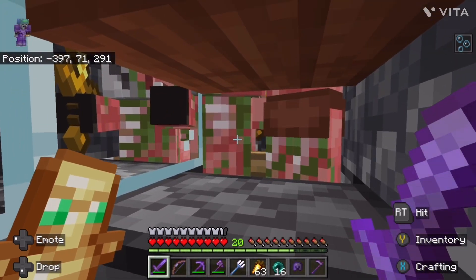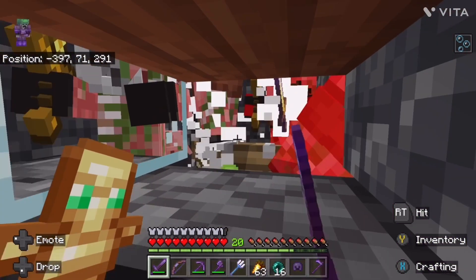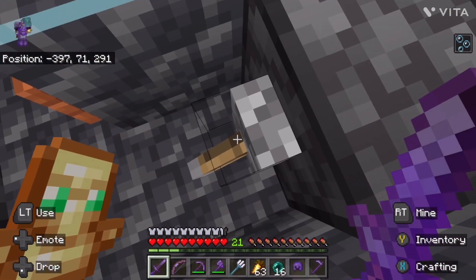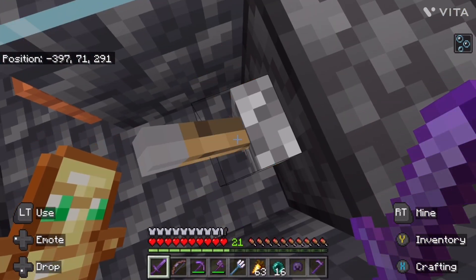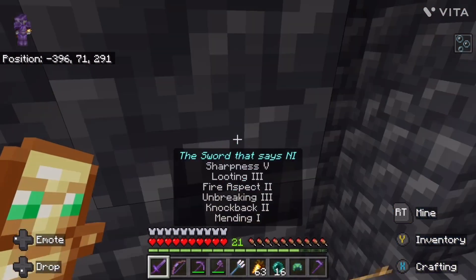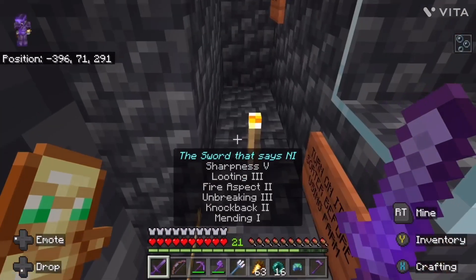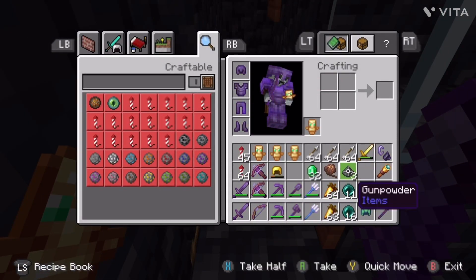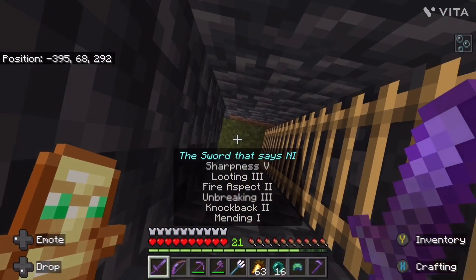So it doesn't give you the levels automatically, so I just have to clip them like this, and then what I do is this — and then that's what I get. It's not a really bad process. That is the zombie piglin farm.